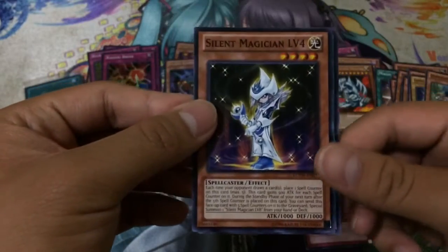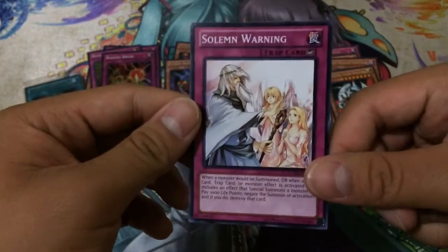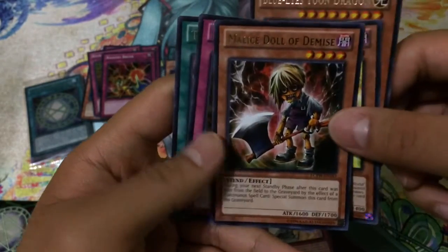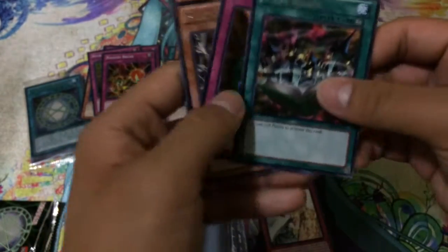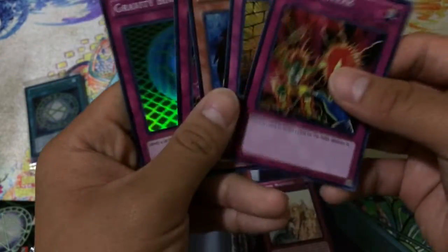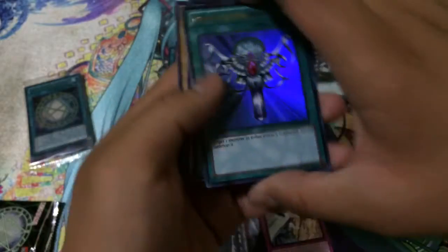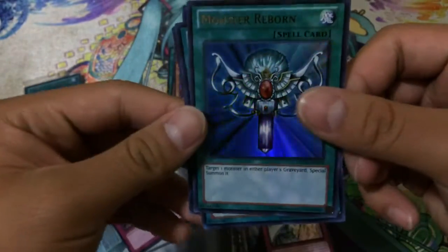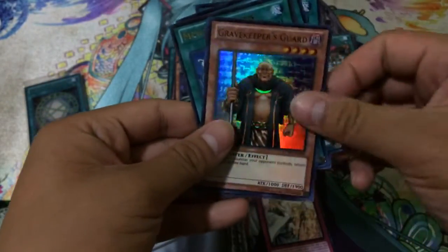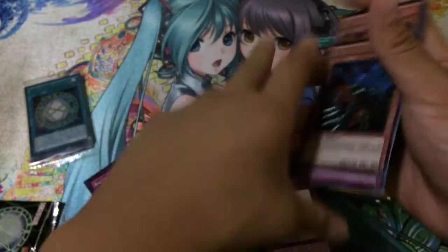We also have Dark Knight Parshath, Heart of the Underdog, and Silent Magician Level 4. Let's do a quick recap - in my opinion the best common was Solemn Warning. For the rares we got Blue-Eyes Toon Dragon, Toon Masked Sorcerer, Mass of Demise, Acid Trap Hole, and Toon World - quite a lot of toons. For super rares we had Raigeki Break times two, Reckless Greed, Kuriboh, and Gravity Bind. Ultra rares we had Monster of Wynn - that overpowered card - and two Smashing Grounds.